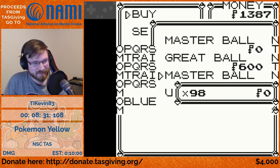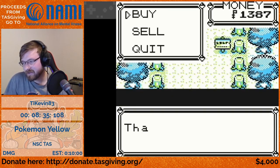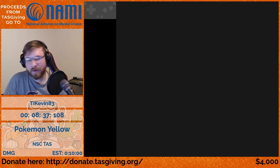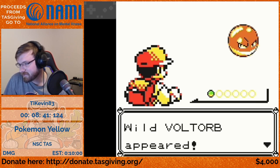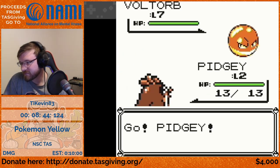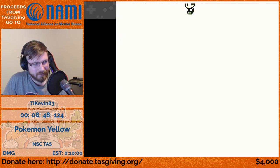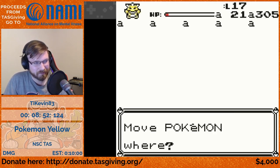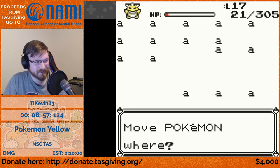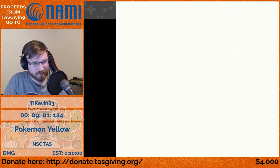Now that we have the mart, we buy a specific glitch item: 4F. 4F is the OAM — the object attribute buffer. Now we can use 4F, which gives us party underflow. Party underflow lets us do lots of crazy things very powerfully to get us to the Hall of Fame.